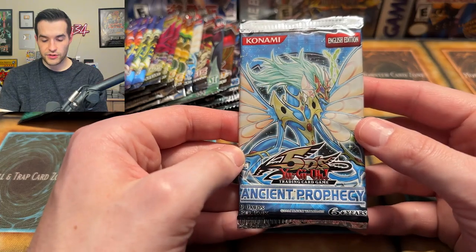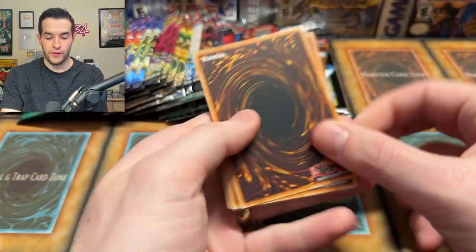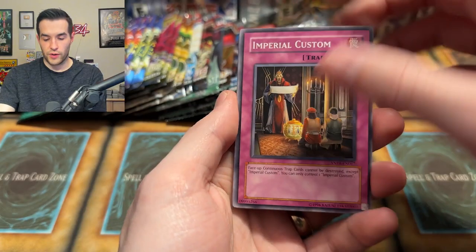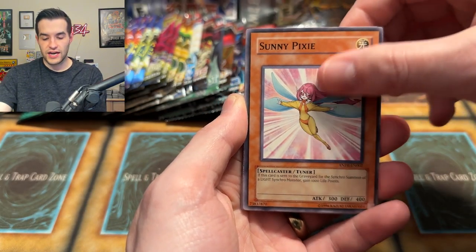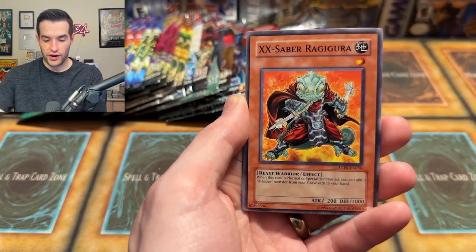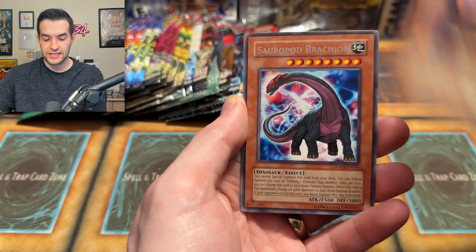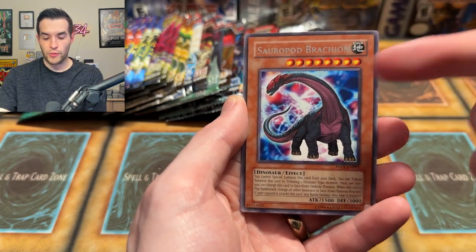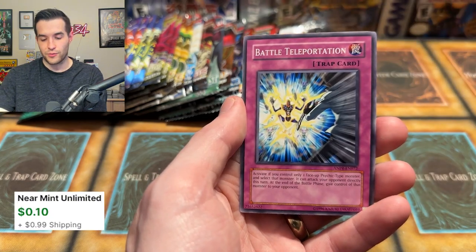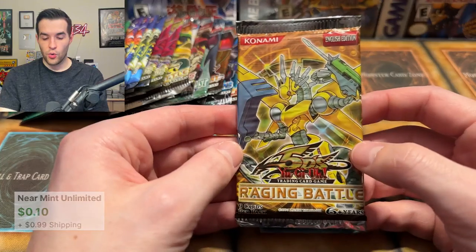Let's go into EX Gamer's favorite pack — the Ancient Prophecy. Will we pull a Ghost Rare Ancient Fairy Dragon? Imperial Custom, Sunny Pixie, Kwakimura Hydra Barrier, Water Hazard, Ragagura, Brain Research Lab, the Infernity Beast, Serapod Brachion — remember when we pulled one with no name? And a Battle Teleportation — just a regular old common unfortunately. But don't worry — Raging Battle Returns.